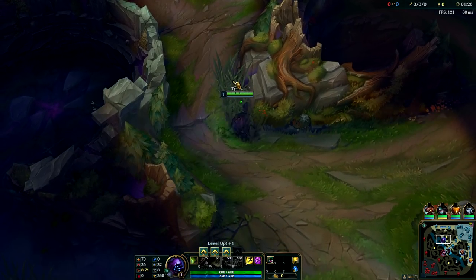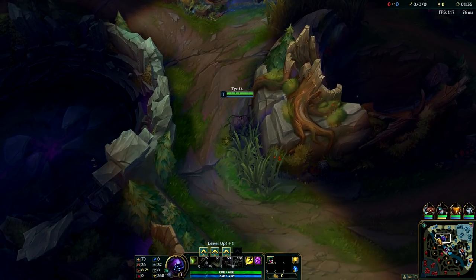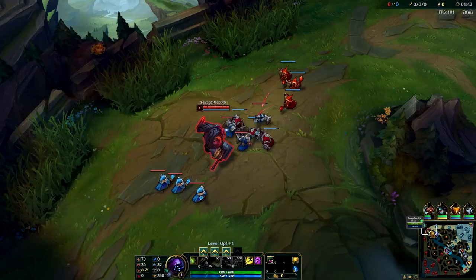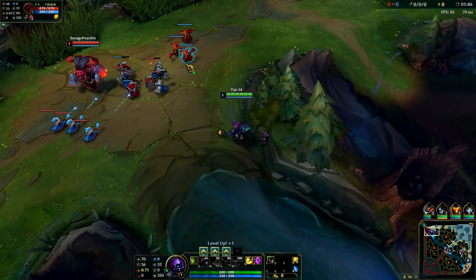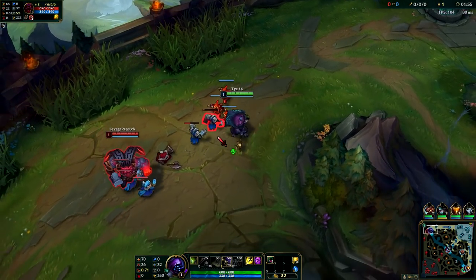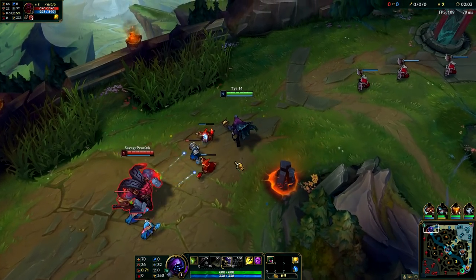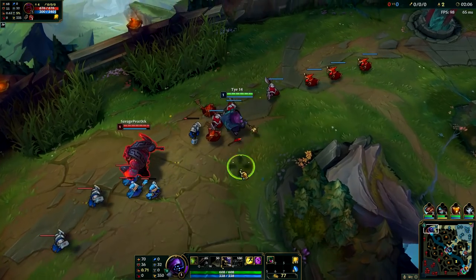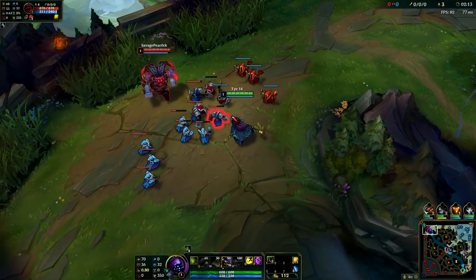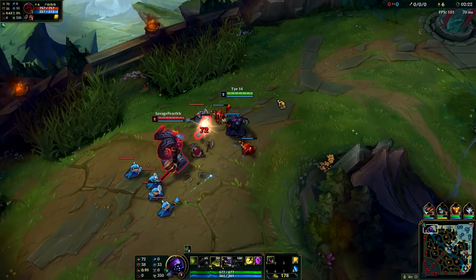We're just sitting in this bush to protect our jungler's red in case they try and go for an invade. Always try and stand in this bush right away. So I am going to level E first. You can try and ramp up your passive - Jax's passive gives you a little bit of attack speed every time you get an auto, stacking up to 8 times. If you get your attack speed fully stacked, you can see you're attacking a good amount faster.